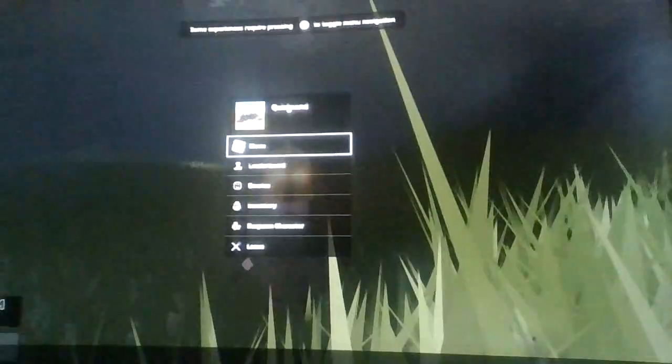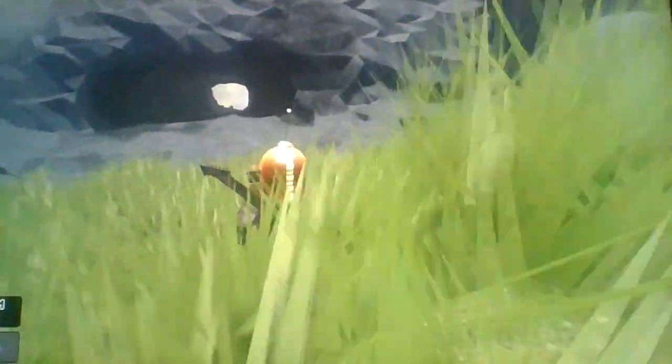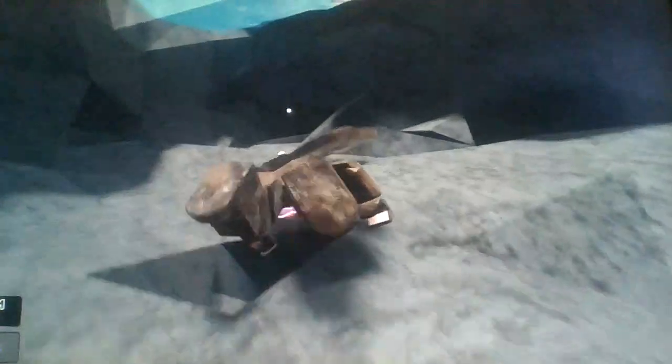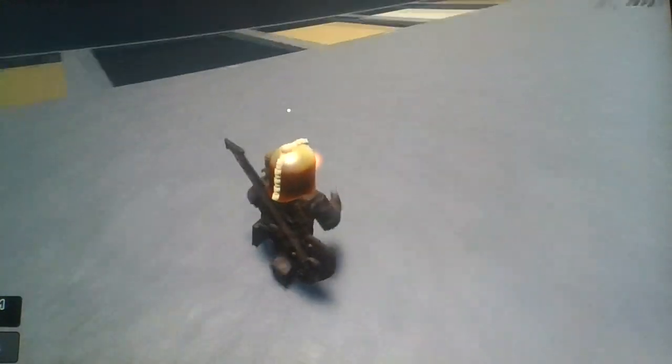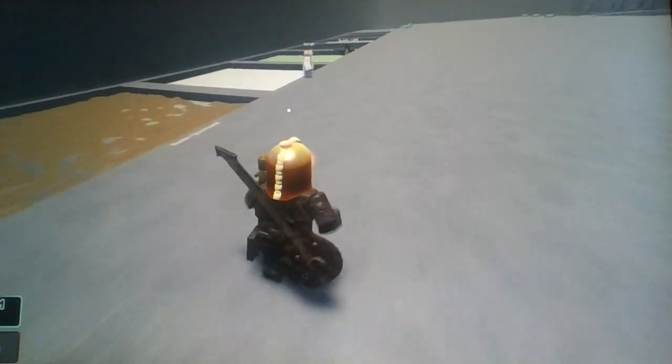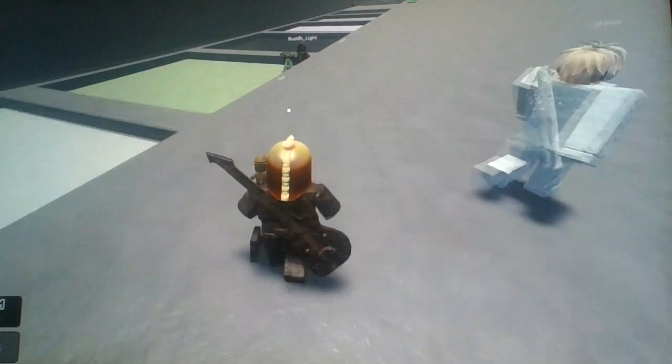Well, guys, that was Quicksand — basically a physics game where you jump into different kinds of liquids. Speaking of which, I almost forgot to jump in that big hole, so let's go back there real quickly. I always forget about something until the end of the video. Alright, let's go back to this hole — wee!